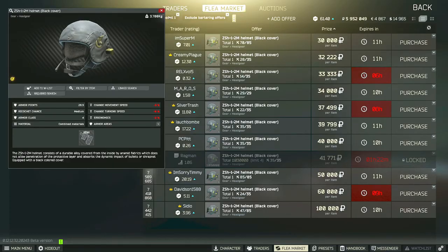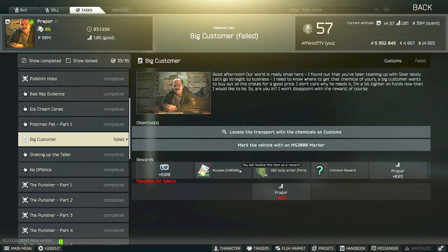However, I don't feel like that is the best option. We can also turn it into Prapor for the task Big Customer. For this one, you can get a little bit more experience, some Prapor rep, 200,000 rubles, a body armor, and two ammunition cases. But even though this reward is better than Skier's, I still wouldn't recommend using this one.